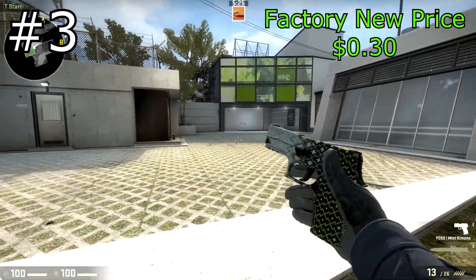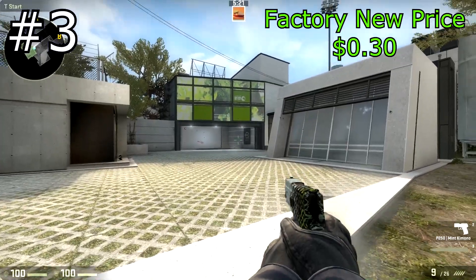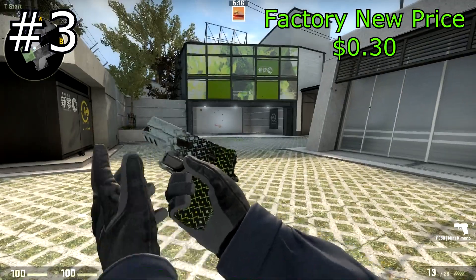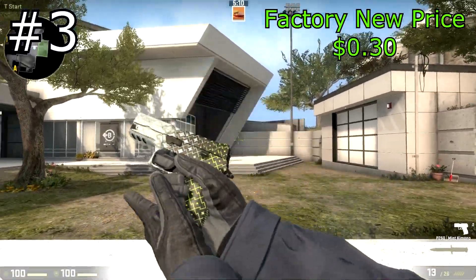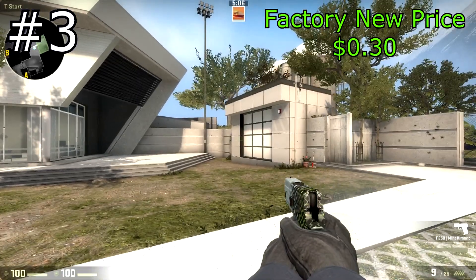This is my Mint Kimono right here — this is the max amount of green you can have on it. These are both really nice P250 skins, and I actually prefer to use these P250 skins over any other P250 skin in the game. These are probably the best P250s out there, and they're only consumer and industrial grade, so they're very cheap but very nice P250 skins. I would definitely recommend them.